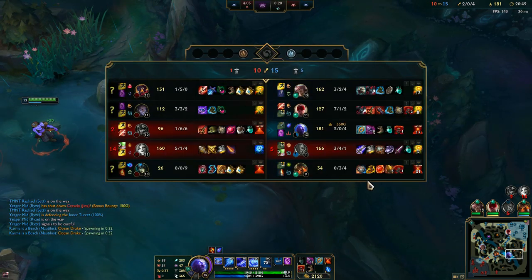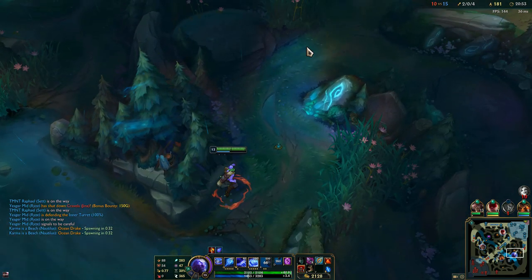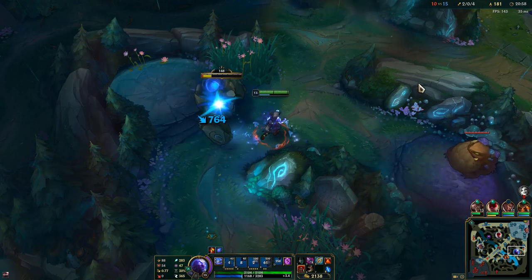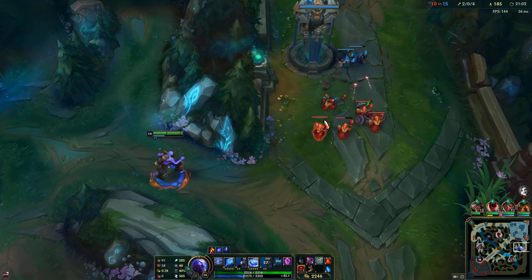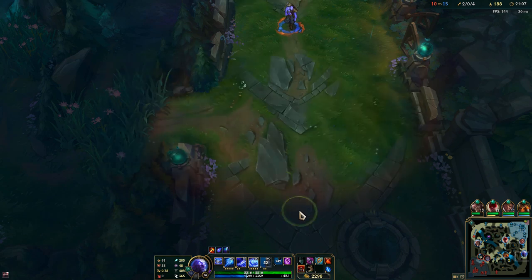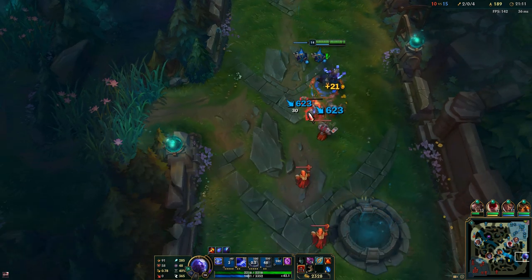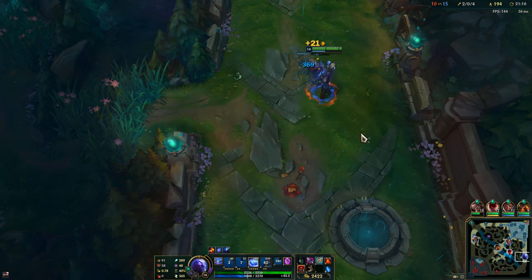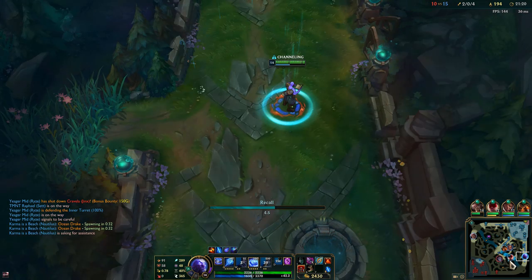The next item is situational. If they have a lot of healing, get Morellonomicon. If they have immobile champions, you can get Rylai's to kite them much better. And if they're squishy, you can also get Morellonomicon because it has flat magic penetration, so it deals more damage to targets with fewer defensive stats.